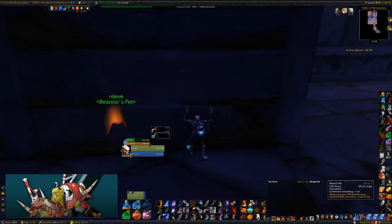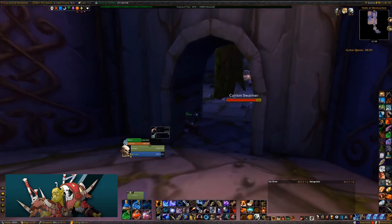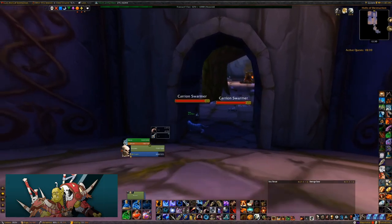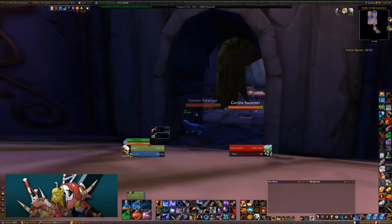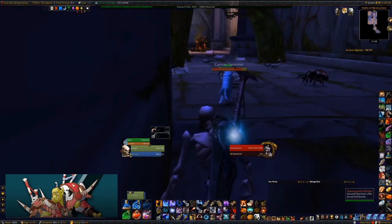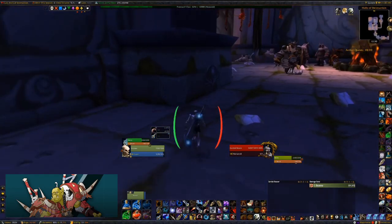I'm going to hop back up, get that cooldown going for the next pull. You really want to make sure your feign death is ready to go and your pet is topped up all the way. Because you can't really see where the boss is at, you can only kind of gauge it. You want to be able to stall on the corner, so you and your pet need to be able to take a couple hits - make sure he's at full health. I'm going to send him in on the swarmer then send him back to that group so he can despawn when I go around the corner. Make sure you run through the middle of the trees because there's a pod on both sides.